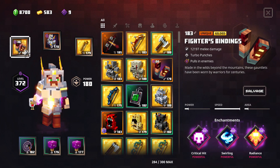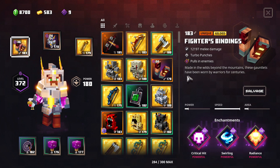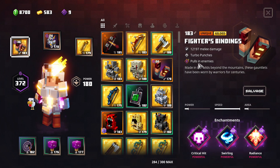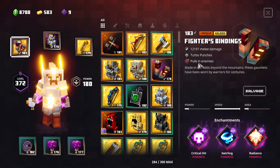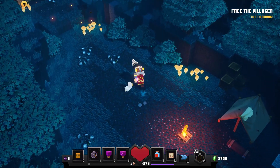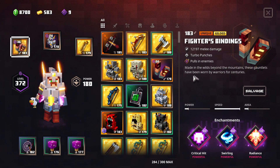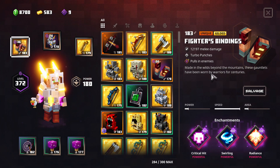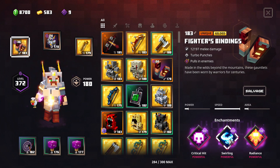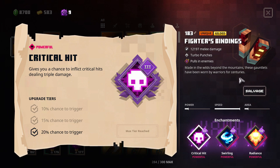Hello everybody, in this video we're going to take a look at Fighter's Bindings Unique Gilded. This one pulls in enemies at level one, but level one is enough to pull enemies in because it's going to repeat itself and enemies just get stuck together, which is good for us. If enemies spread apart we deal less damage, especially when we have Swirling. So we have Radiance, Swirling, and Critical Hit on this one.